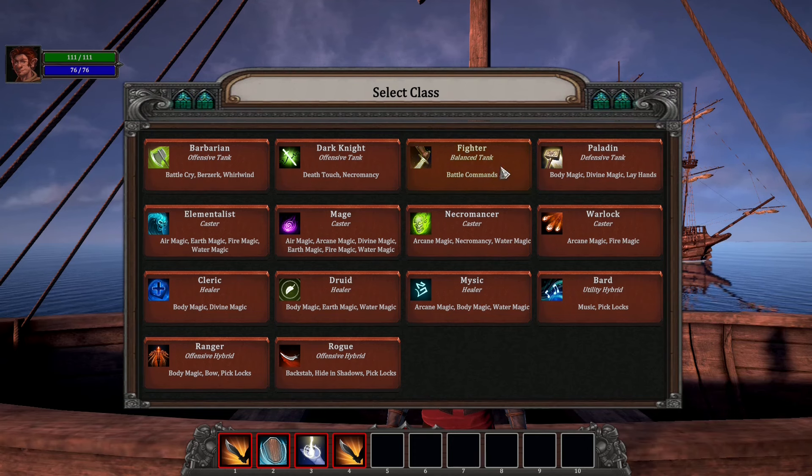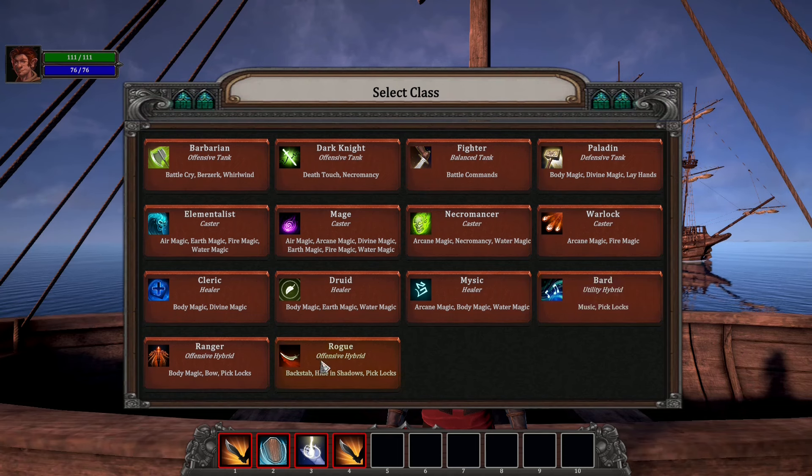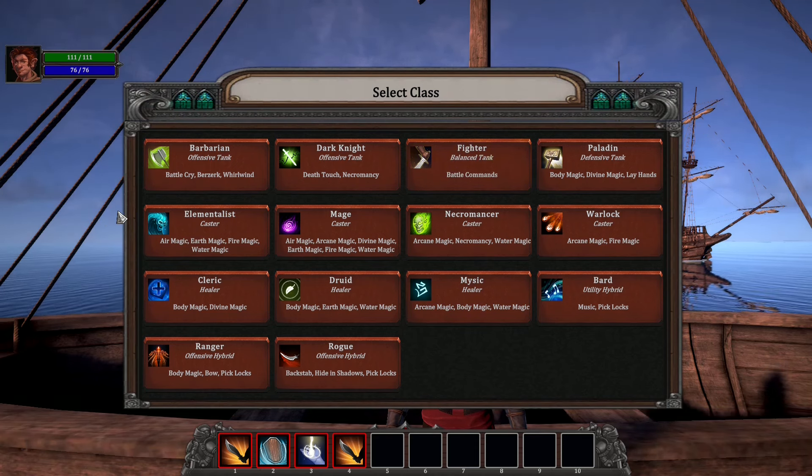Barbarian, Dark Knight, Fighter, Paladin, Elementalist, Mage, Necromancer, Warlock, Cleric, Druid, Mystic, Bard, Ranger, and Rogue. Some fighting-focused classes, plenty of different mages — and this will be a huge problem for me, because I love to have a party with a complete set of skills.